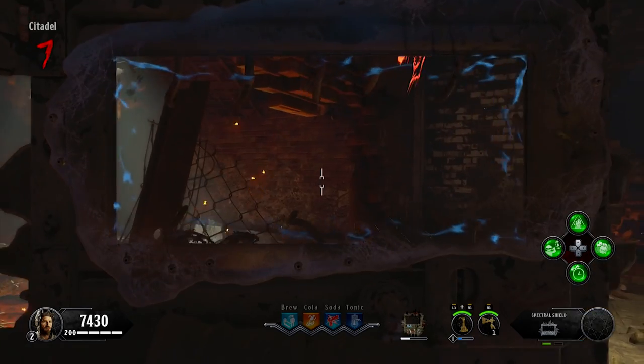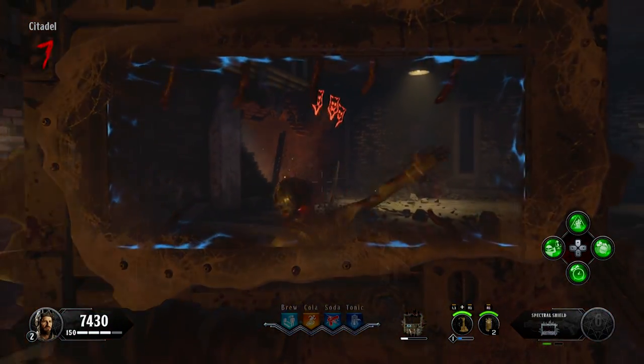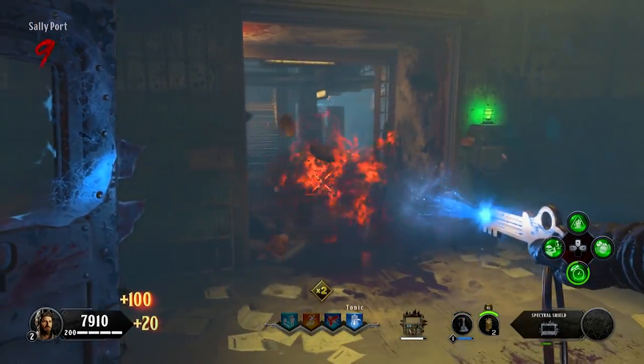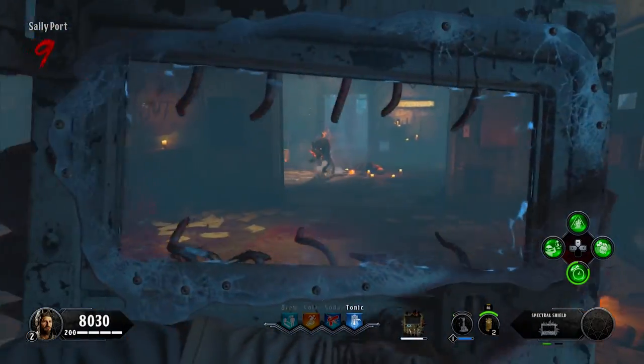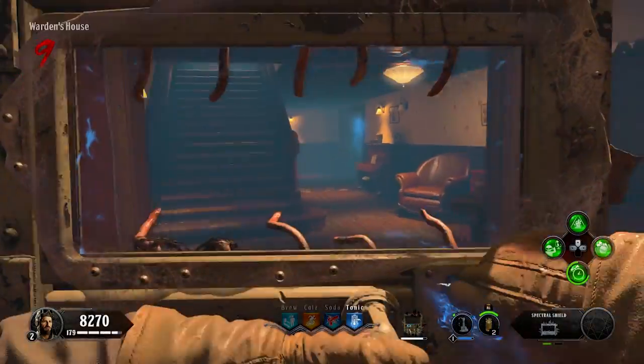Once you've located your dog head, you need to throw your Hell's Retriever at it. If done correctly, the dog head will disappear and take away your Retriever. Now you must wait for a dog round. This is the most difficult part of the upgrade because what you have to do is look for a spectral dog through your shield during the round. This dog can roam literally every part of the map, so you'll have to search everywhere.